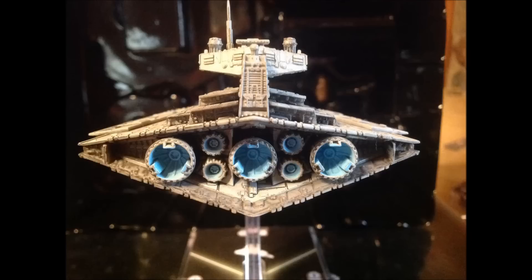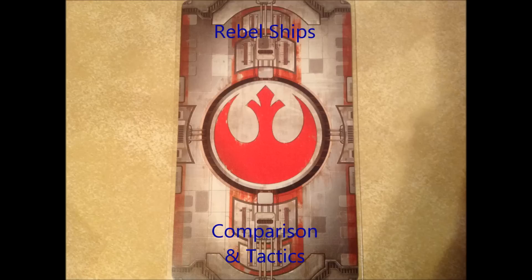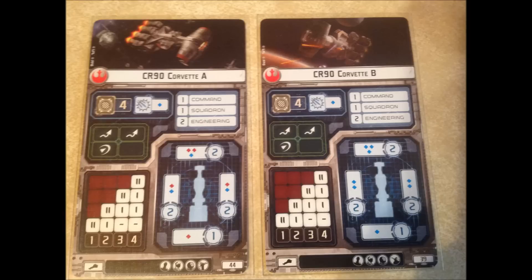Let's move on to the rebels. Here we have the CR-90 Corvette A and B — very similar ship-wise. The only things that are different are the weapons it fires, the dice it uses, and one upgrade card is switched because of that. Going through them in order: first is Officer, second is Support Team, third is Defensive Retrofit. On the Corvette A they have Turbolasers, and on the Corvette B it has the Ion Cannon upgrade. Both ships can have a title and a commander, and it doesn't count as one of their upgrade slots — it's just an extra thing any ship can have.